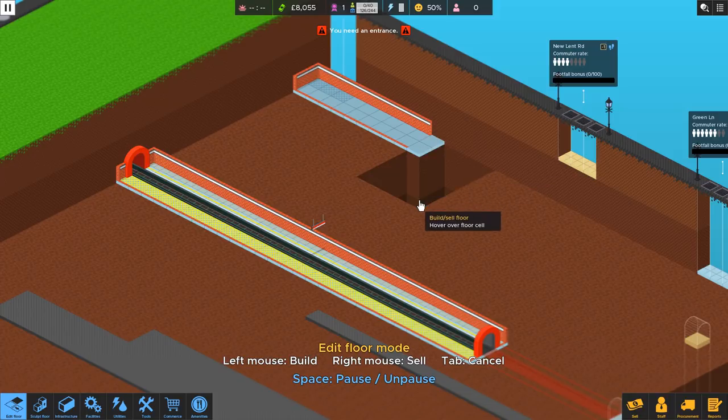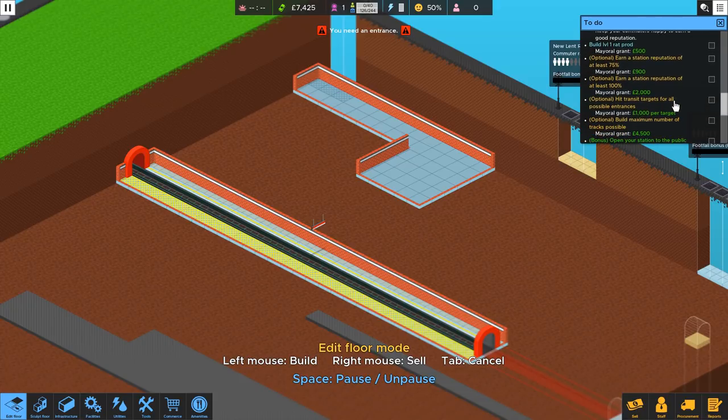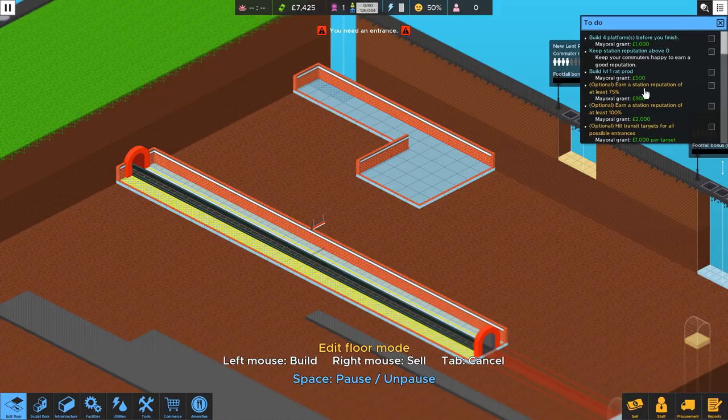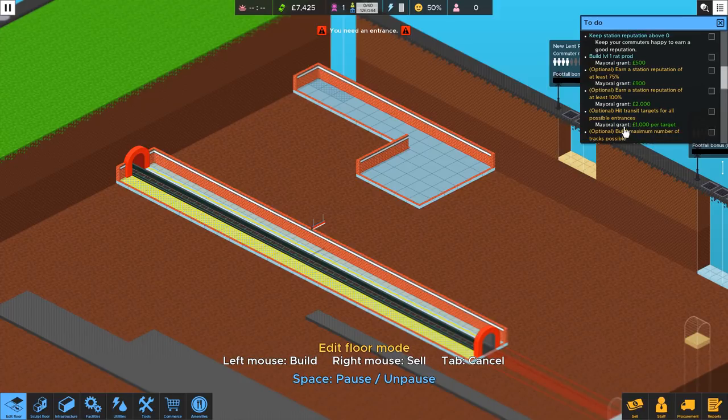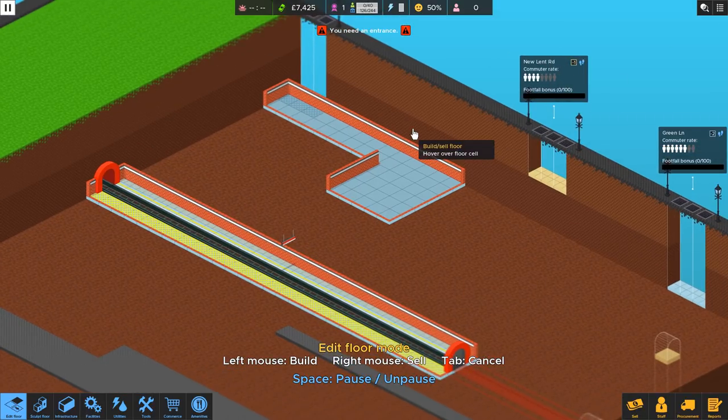What are our goals? I'm betting it's four platforms — yeah, four platforms. Build a level one rat prod. Oh, that's sweet — we're going to get an extra 500 pounds, so we want to build that. Hopefully we'll get these cash bonuses for station rep. So we're definitely going to put in a tool room and buy a rat prod right off the bat because we'll get 500 more pounds for that. And then open to the public — okay, so there's 1,500 more pounds that we have to work with. That is good to know.